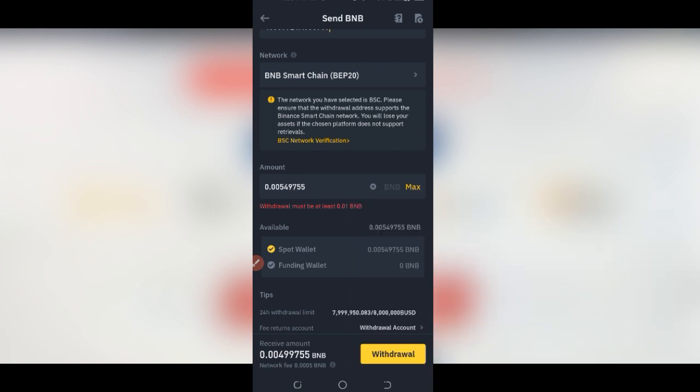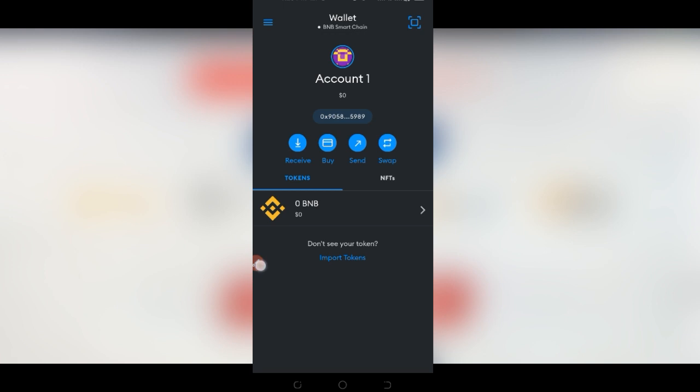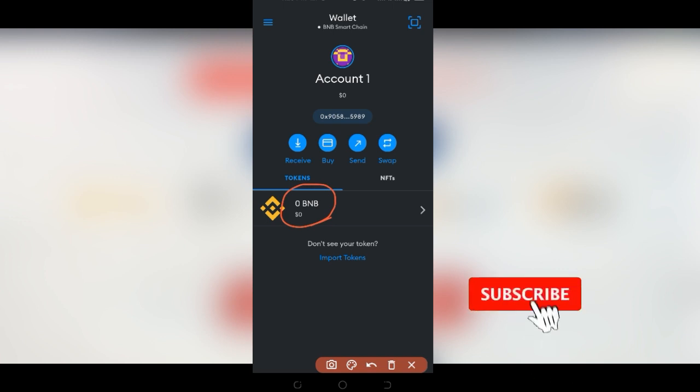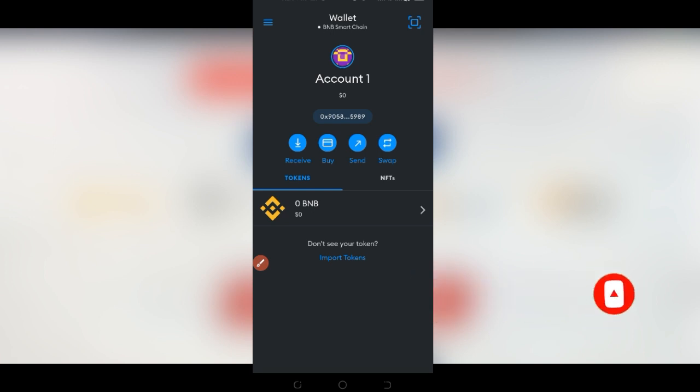Note that from Binance you can only withdraw a minimum of 0.01 BNB — not 0.00 something. Once you click Withdraw, follow the on-screen instructions, verify using your two-factor authenticator on Binance, and the BNB will be withdrawn successfully to MetaMask. Once the withdrawal is successful and you come back to MetaMask, you will see the BNB reflecting in your wallet. The next step is to connect the wallet to the Battle Infinity website.